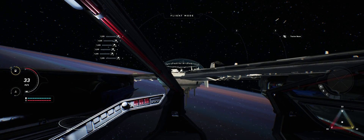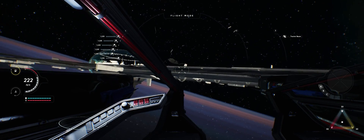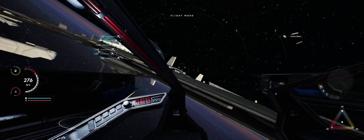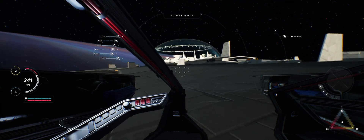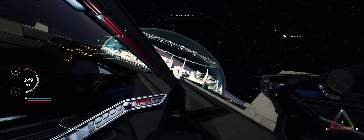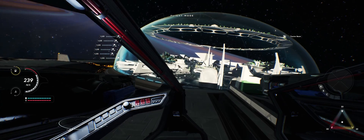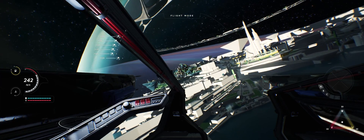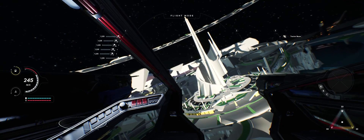And here we are at ONI CSS. We didn't just change maps or anything like that — no trickery. The whole station is really just here floating in space. Even in white box, I love this thing. The team did such a great job on it.